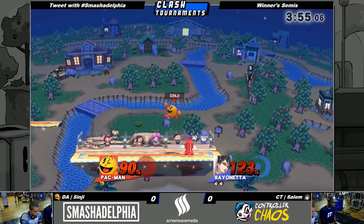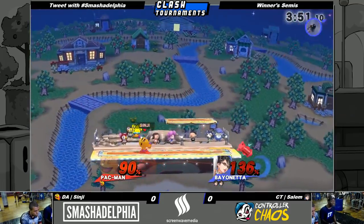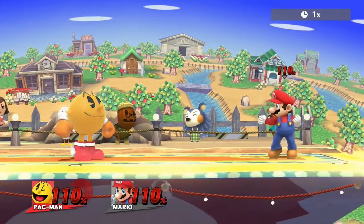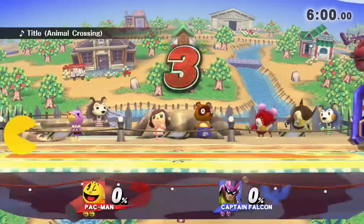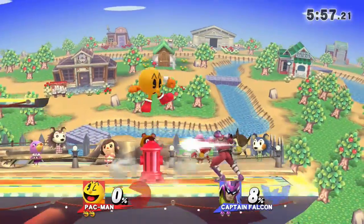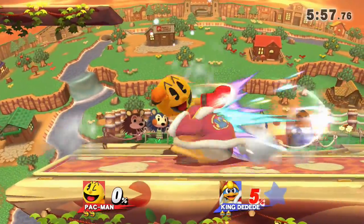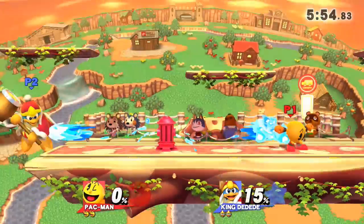Today I'm going to talk about how to close out stocks more efficiently with Pac-Man, as well as how concepts such as conditioning and reads play into this aspect of the game. Realistically, Pac-Man only starts consistently killing at around 110%. However, I'd argue that the entire game before this point is even more crucial to being able to close out the stock at a decent percentage. When you're racking up damage, make sure you pay attention to your opponent's habits and tendencies so that you can store this information and use it later.